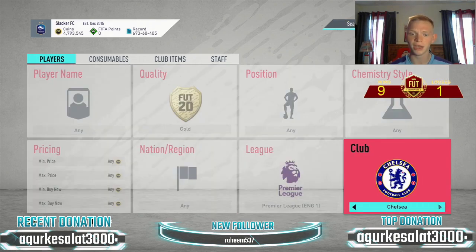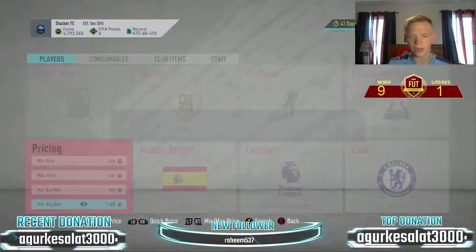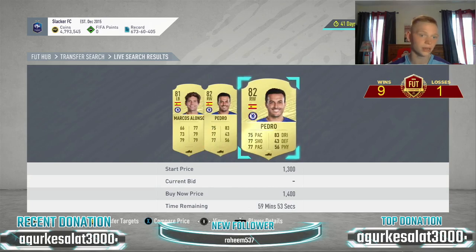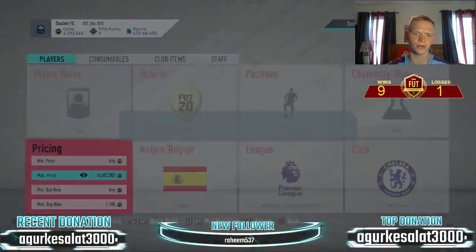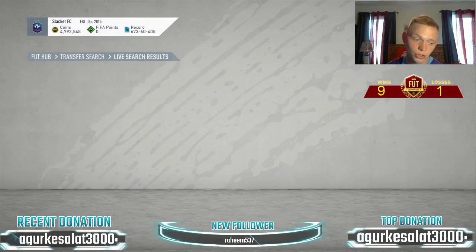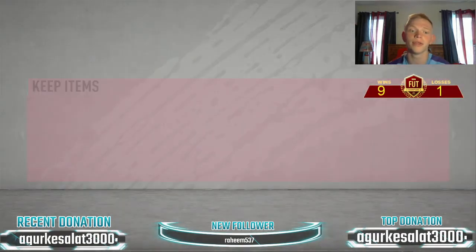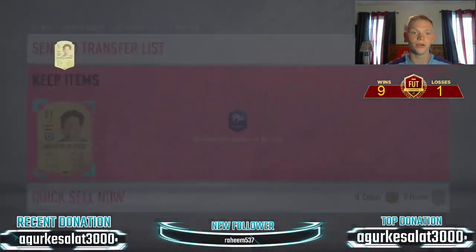We're going to start in the Premier League with a classic one — Spanish Chelsea. This one's been rocking today, selling right around 1,400 coins. So I'd look to snipe at about 1,100. It's pretty easy to pick cards up at that price. As you can see, first search we get a Marcos Alonso for 1,000 coins right there. We'll go ahead and list him up at 1,400 — no problem.